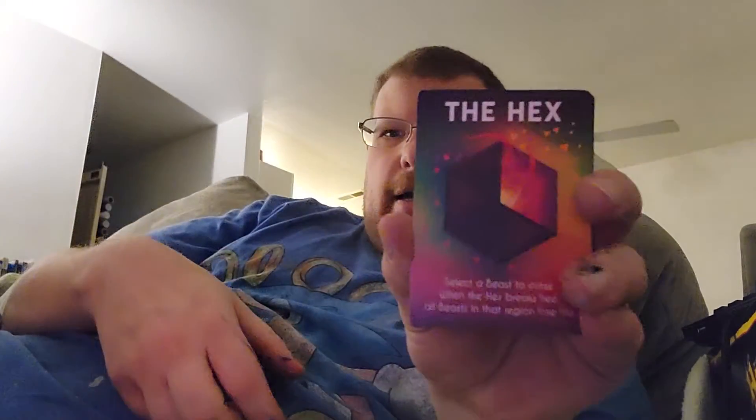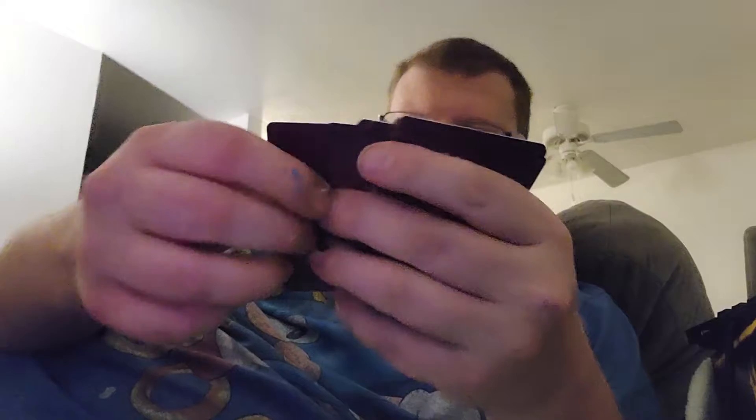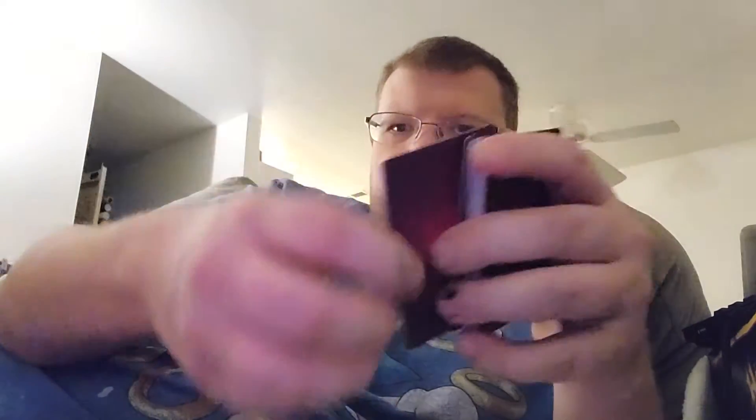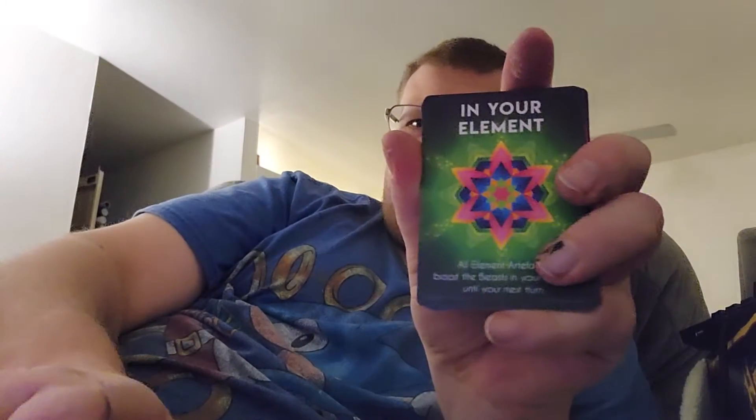We got the Hex card, the Leech Life card, the Smite card, Brink of Greatness card, Thank You Kindly card — this one says steal the power of the card or artifact that's just been scanned. This is the Celestial Challenge card, Old Tricks, From the Ashes, Immune Cocoon, and In Your Element.